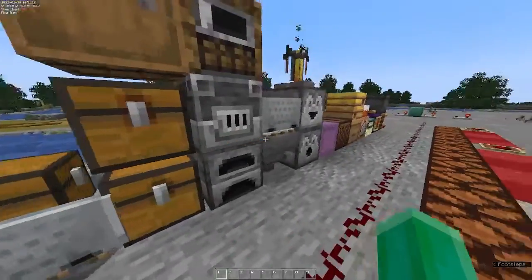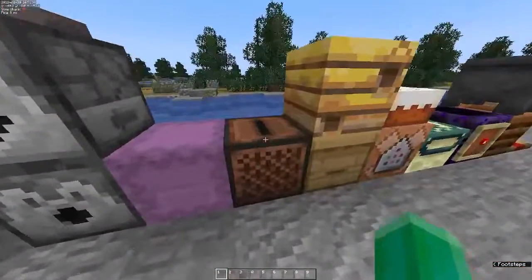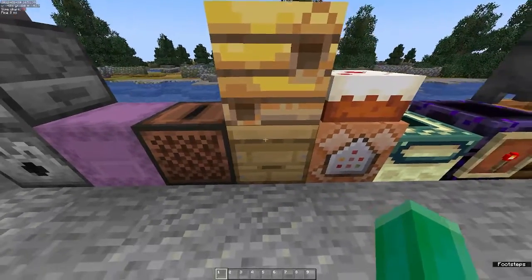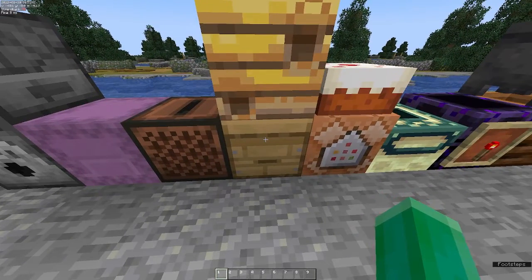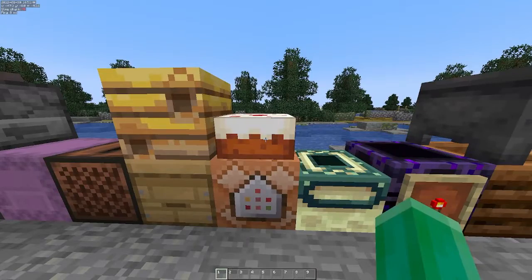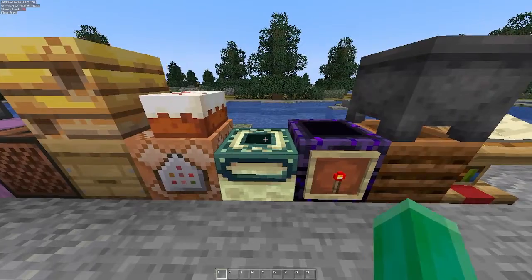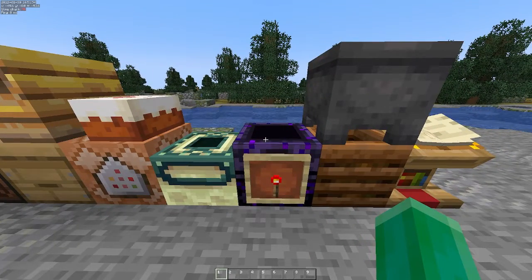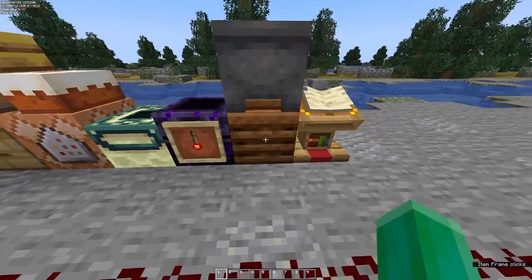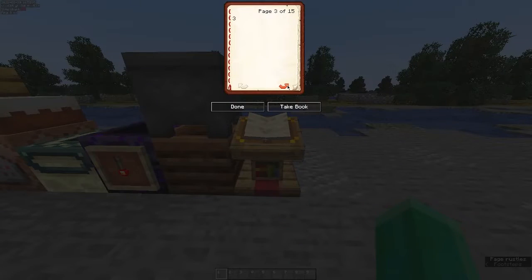Minecart with chest and minecart with hopper will give an output when the comparator is put next to a detector rail that they're on. Jukeboxes will give an output when they've got a music disc in them, and a different output for each disc. Bee nests will give an output based on how much honey they have. Command blocks have an output based on how many successful executions. Cake on how much is eaten. Ender portal frames on how many ender eyes are in them. Respawn anchors based on how many charges they have. Item frames based on the rotation of the item.